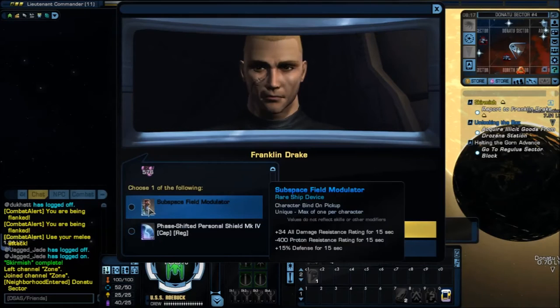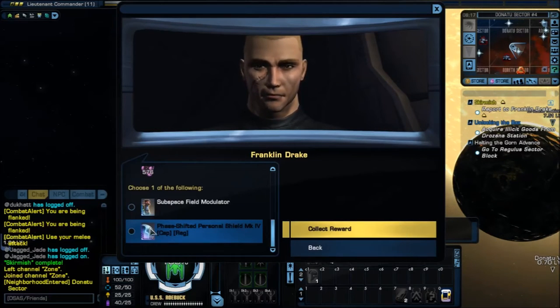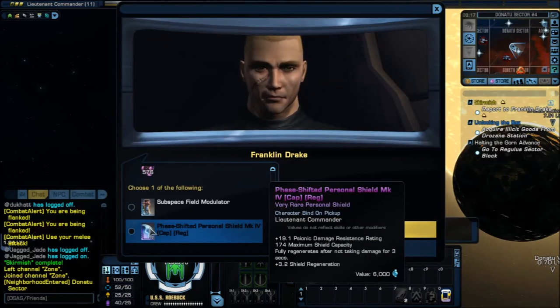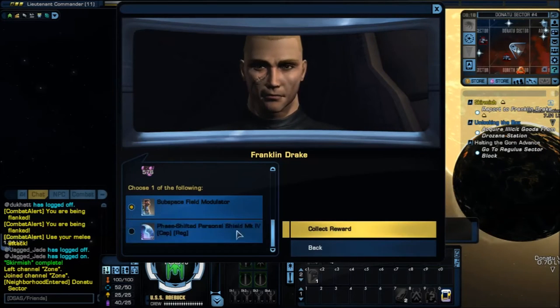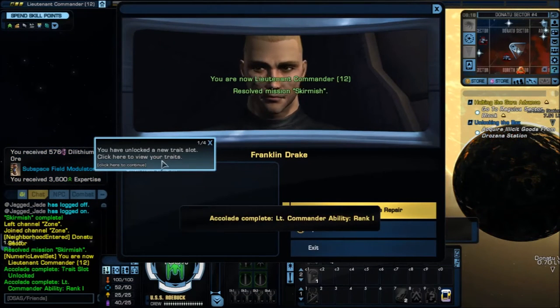Here's one of the things to let you know for the future: when you see a reward item at such a low level — like a level 4 — if you get to level 50 or 60, redo this mission and get the phase generator shield at level 12 very rare instead. Wait until level 50 and you'll get it at level 12 rather than level 4 — just redo the mission; it's pretty fast. I'll pick the subspace field modulator, which gives plus 34 all damage resistance for 15 seconds and plus 15% defense. Collect reward. Thank you — yes, level 12! I unlocked a new trait — Clear Through the Viewer.